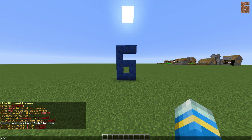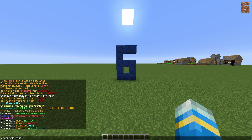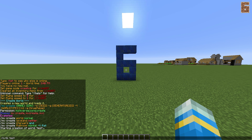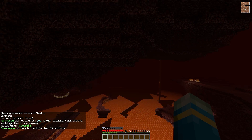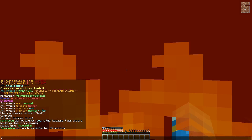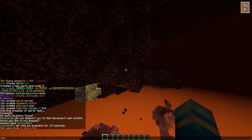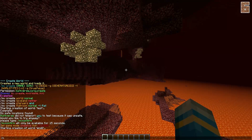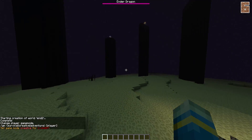Coming in at number 6 is Multiverse 2, which is an amazing world management system. It allows you to create multiple worlds using different seeds and different generators — you can use the normal generator, the nether generator, or flat world. You can also download custom generators to create amazing landscapes and create Multiverse portals which allow players to go between different worlds. You can restrict users from going to particular worlds, have different economies in different worlds, and different settings per world. It's a fantastic world management plugin and I would highly recommend it.